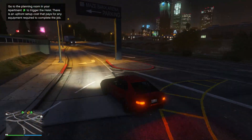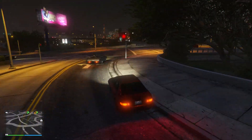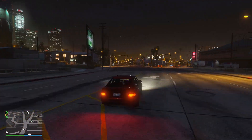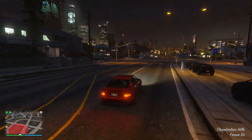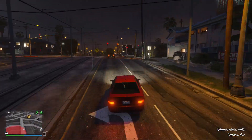As for the Karin Sultan, you can either buy the vehicle from the Benny's Original Motorworks website for $12,000, or you can get it for free by finding one around the map being driven by an NPC. Finding one is very, very easy, but I would recommend buying it from Benny's Original Motorworks and just spending the $12,000, and I will explain why you should do this.